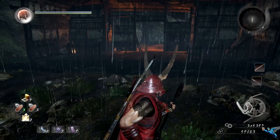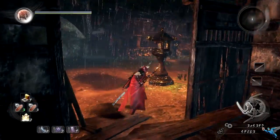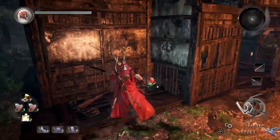Another super easy one — right when you get to the third shrine, head through the building and look around to the right corner for the next Kodama.